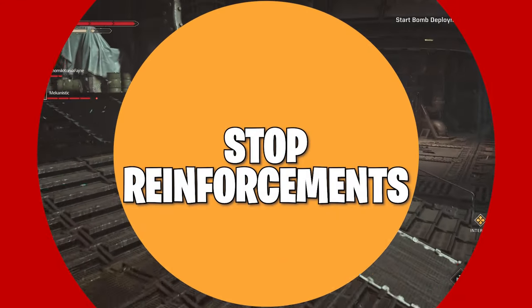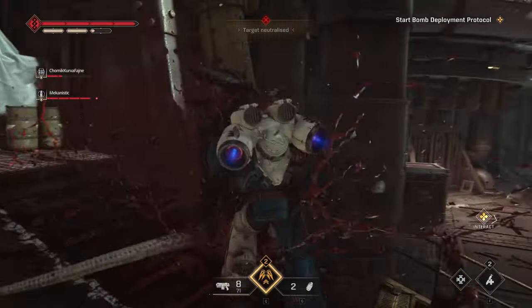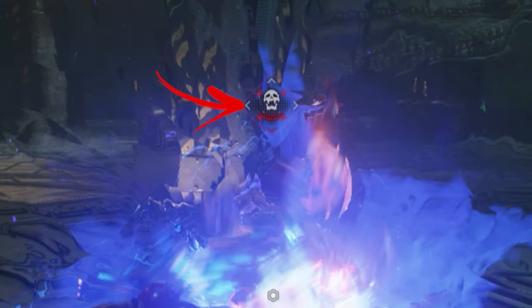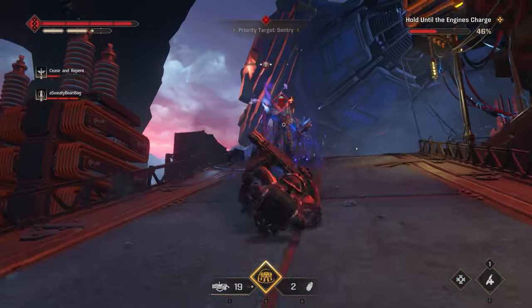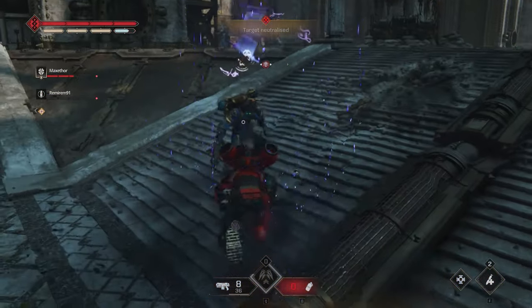The next tip is how you can interrupt enemies who are calling for reinforcements. Majoris enemies in missions will start calling for backup when their numbers start dwindling. You can and should interrupt them whenever you see the icon showing this is happening. There are a couple of ways: you can either use a hard-hitting weapon like a melter rifle, or you can use your melee weapon's stance break moves.